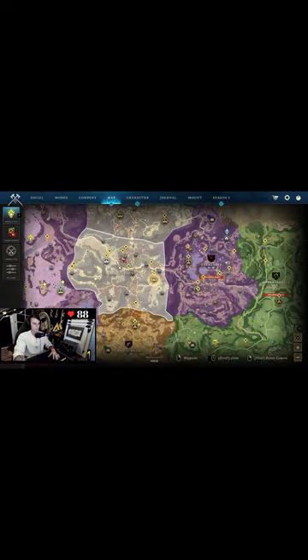This Gypsum Kiln — these are typically in like every outpost. You go to it, you make sure the item you want to upgrade is not equipped, and you make sure it's not in your gear slot and you make sure it's in your bag.